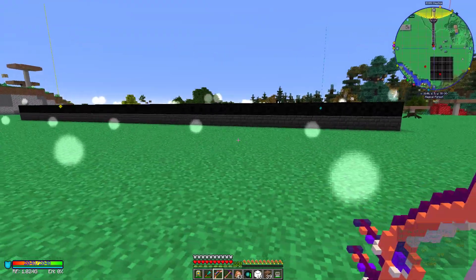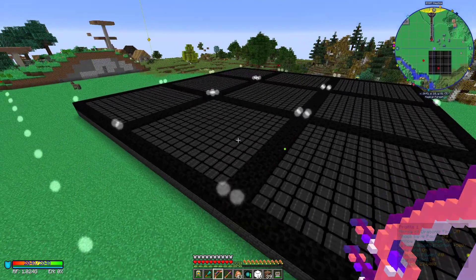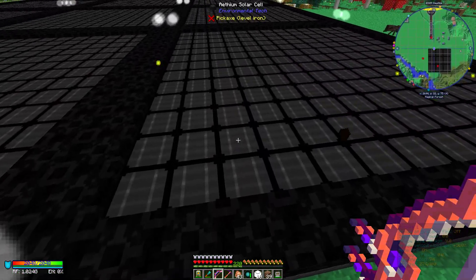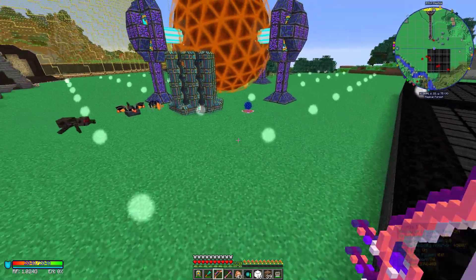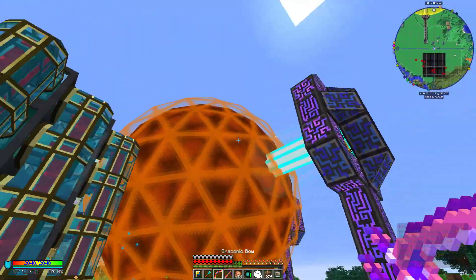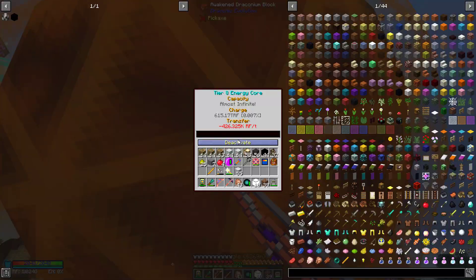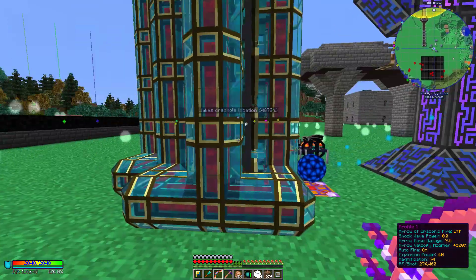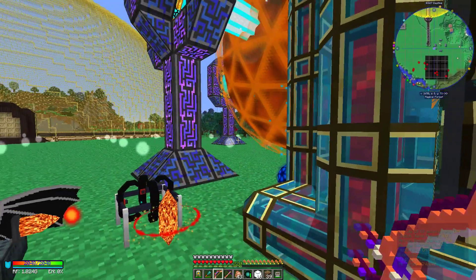As you can see, he's got like nine of those tier six solar cell arrays from Environmental Tech, so he's got a lot of energy coming in. He also has a very nice tier eight energy core, as well as some flux dots which are transferring that energy into his main hub.